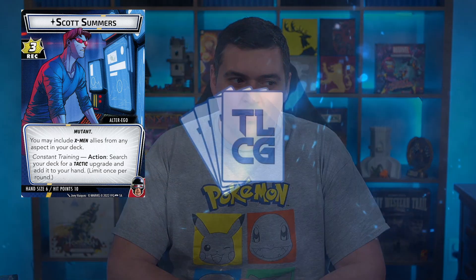When they announced X-Men, we knew that they had Cyclops coming and they had a lot to live up to with Cyclops. Let's see if they were able to pull it out. I'm Nelson, this is Nelson All Over Cards, and today we're taking a look at the tactical genius who is Scott Summers, aka Cyclops.